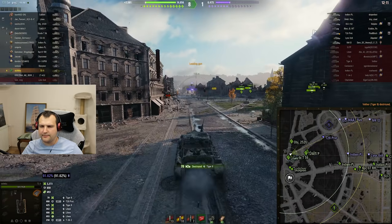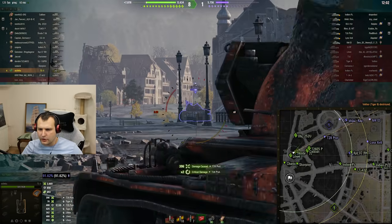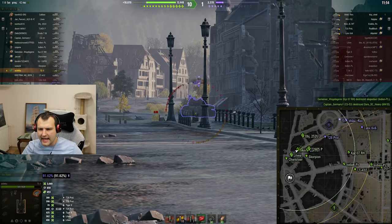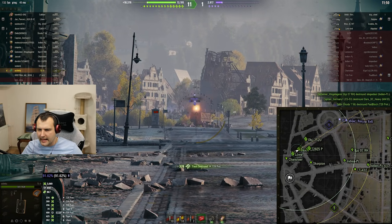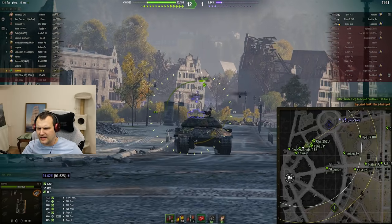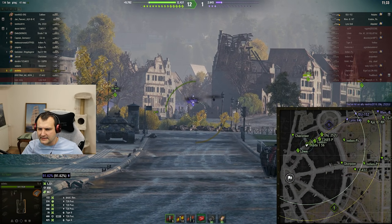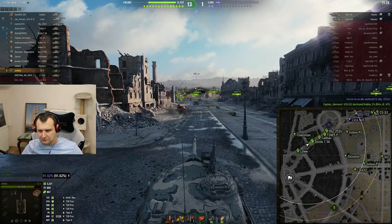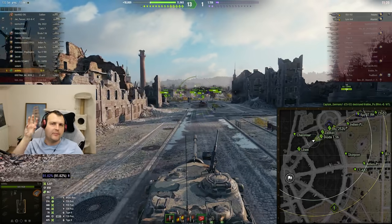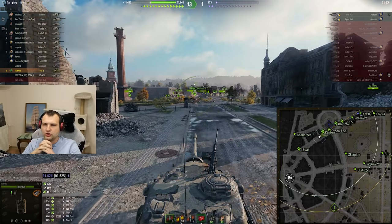Pay attention to how the DPM is looking on this vehicle - it is quite nuts and quite crazy. That's the biggest highlight: you have armor, you have DPM, and even without sitting fully hull-down you can still do bad things to enemies. Comparing to the Turtle - that tank is literally nothing compared to this. The TS-5 has better armor, better mobility, and is just a stronger vehicle all-around. That's why Turtle is rated bad and TS-5 is rated epic.